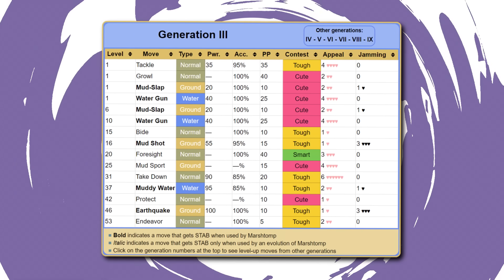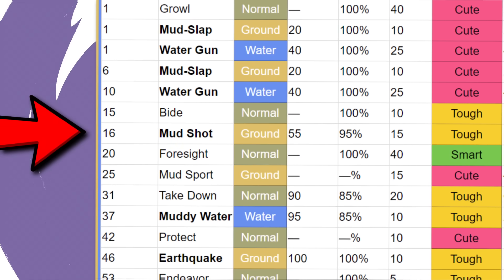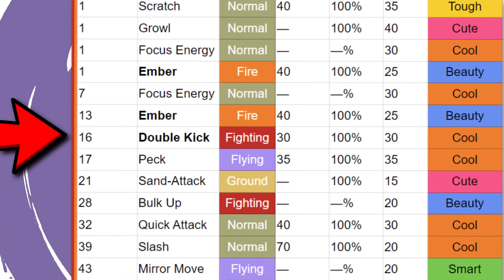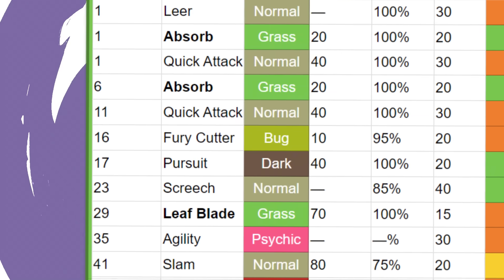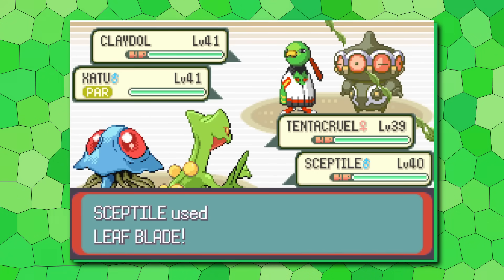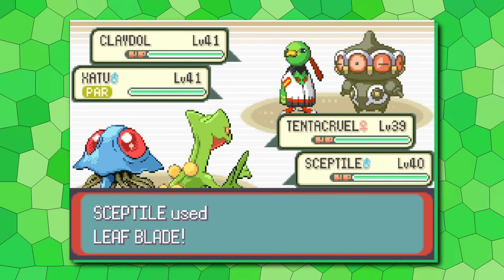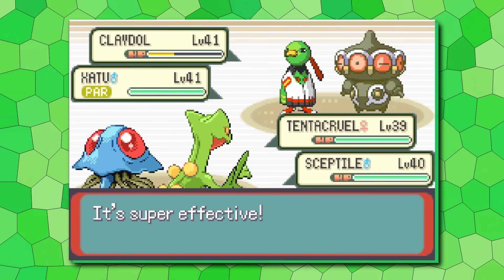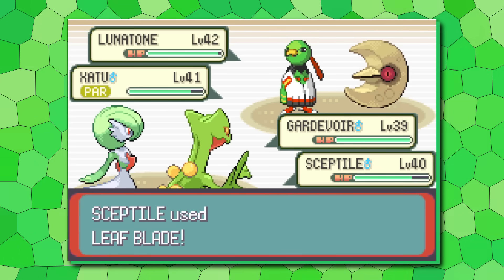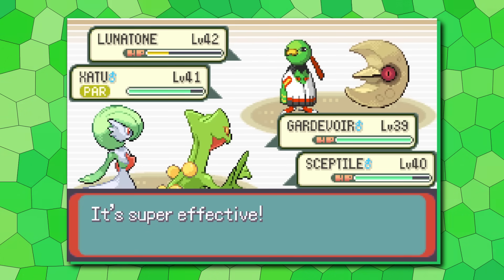On the level 16 evolution, Marshtomp gets the 55 base power STAB move Mud Shot, and Combusken sees a 60 total base power Double Kick, which is also STAB. Previously, Grovyle didn't have a secondary typing to get a STAB move for, so it only got Fury Cutter. So if we're giving Grovyle Dragon typing, the fairest thing to do would be to remove Fury Cutter and give it the 60 base power move Dragon Breath. Grovyle's big level-up move is the 70 base power Leaf Blade, which it gets at level 29, and I believe this is actually very on par with the other two starters. Moving towards Sceptile, it doesn't get an evolution move like Blaziken's Blaze Kick, but I don't think we need to give it one as Swampert doesn't get one either.